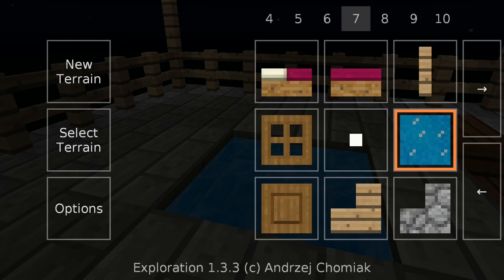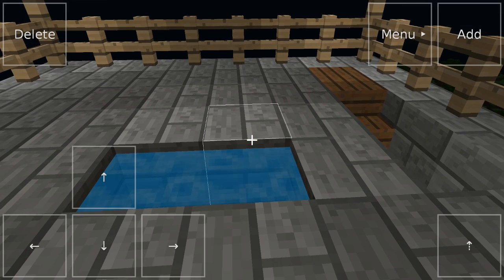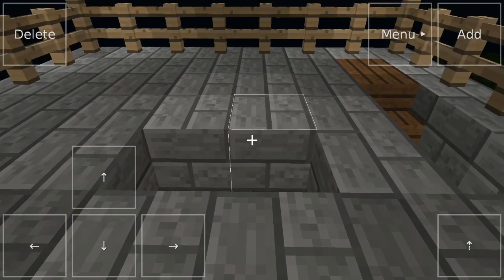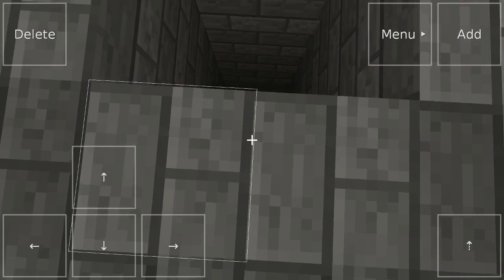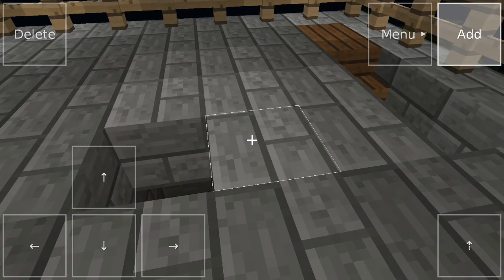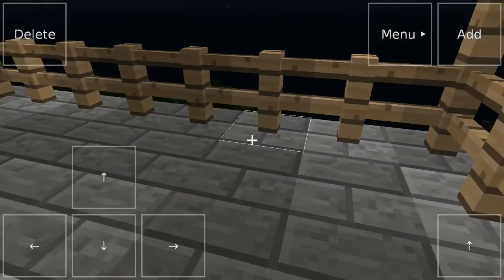We don't have to use it, but the funny thing is — as soon as I close this off, the water disappears. So if I delete these blocks again, the entire column is empty. Which is pretty weird — I guess it makes sense. Not really.